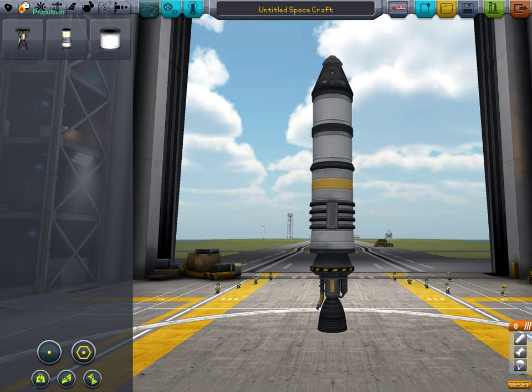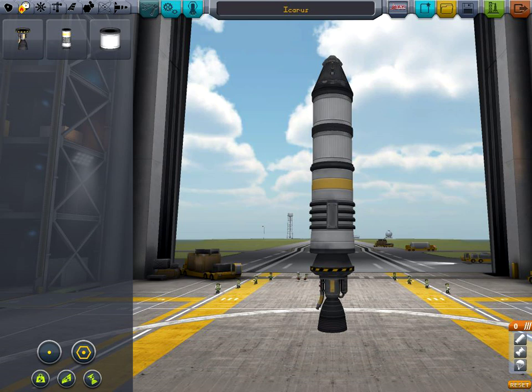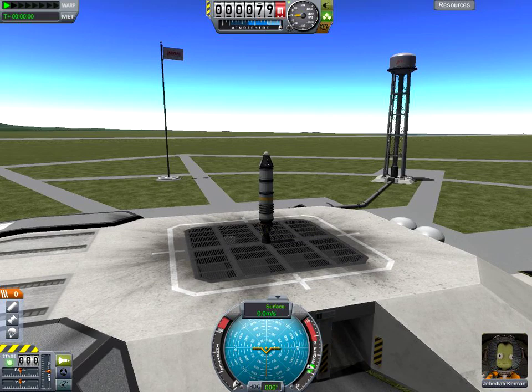I made an Icarus ship once — I tried to fly it at the sun but ran out of fuel. Alright, let's go to launch. I'm not gonna lie, I don't know if this will work — you've got liquid fuel, then a solid fuel engine, then a liquid fuel engine. Fire the missile! Hey, it worked so far!